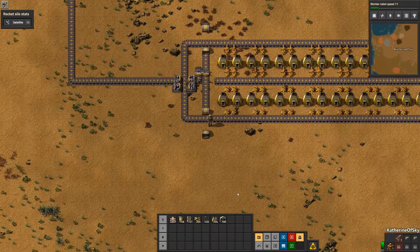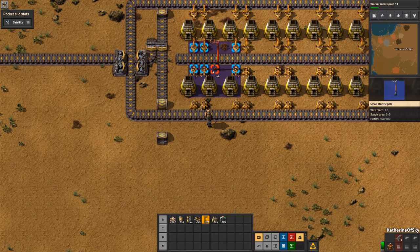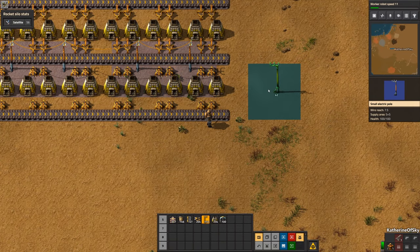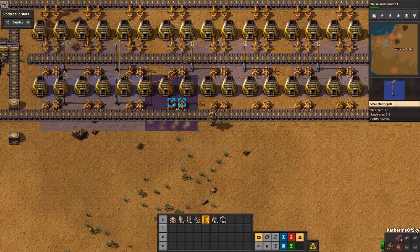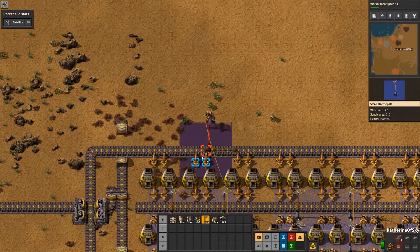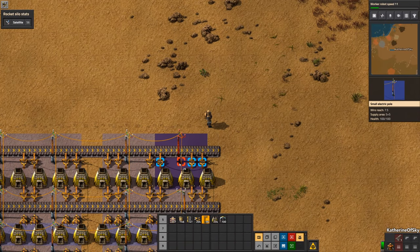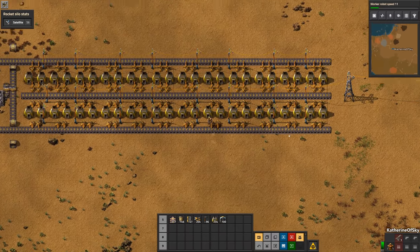Now the next thing is power poles. We're going to have a central power pole line here — you can just drag and it will put them down where they need to go. Then get some down here and on top as well.